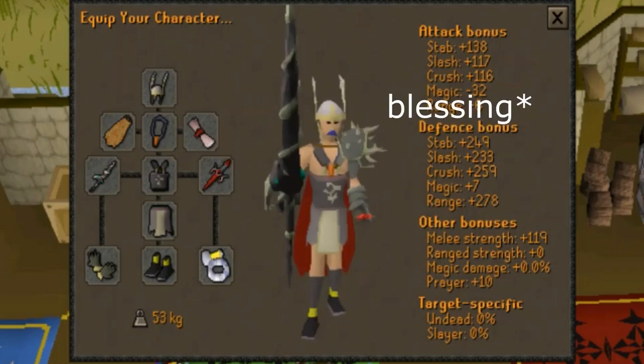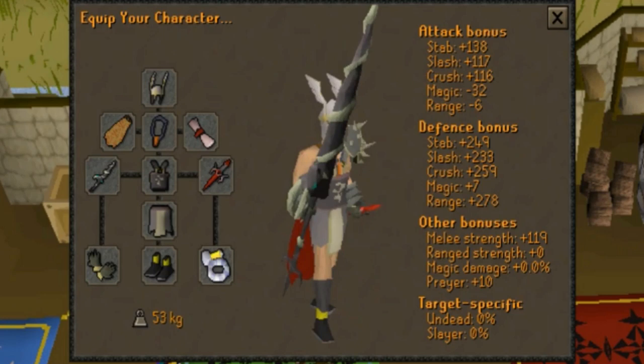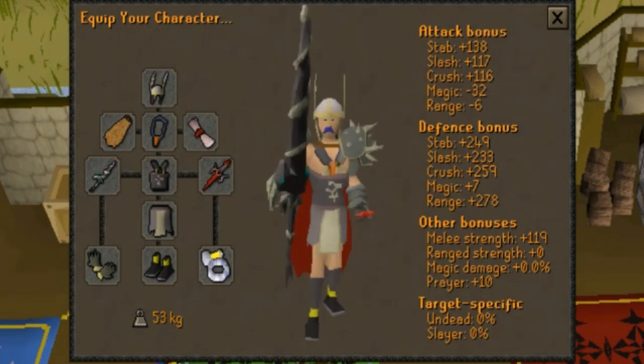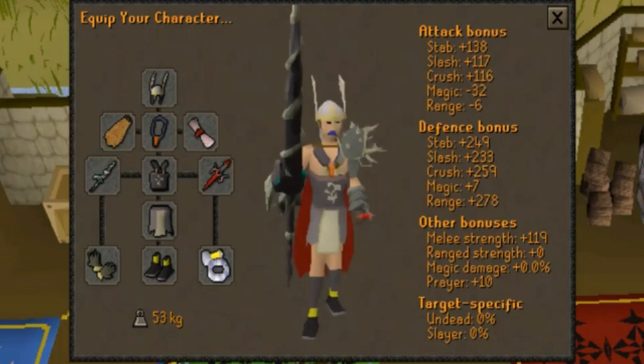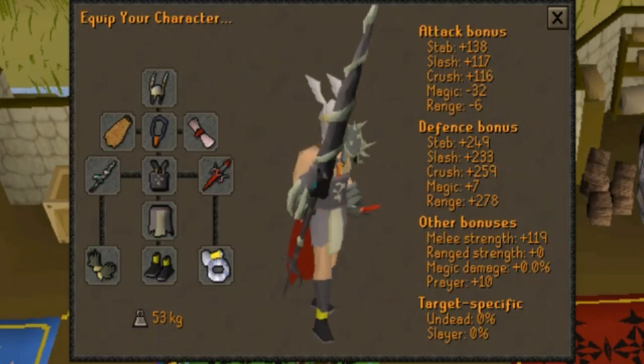The gear we'll be using is the Helm of Neitiznot, Bandos Chestplate, Bandos Tassets, an Unholy Symbol, an Amulet of Torture, a Fire Cape, Berserker Ring imbued, Barrows Gloves, Dragon Defender, the Dragon Hunter Lance, and Insulated Boots. You have to wear Insulated Boots because the Rune Dragons use a special attack where they send electricity underneath you and the boots help deny the damage. You can also wear full Justiciar instead and be extra tanky, however this will cause your kills to be slower.